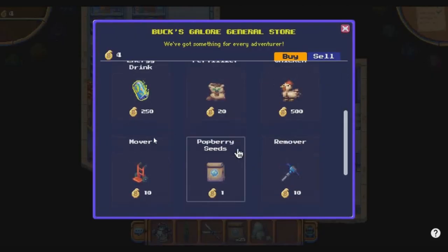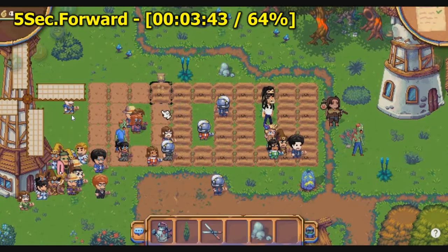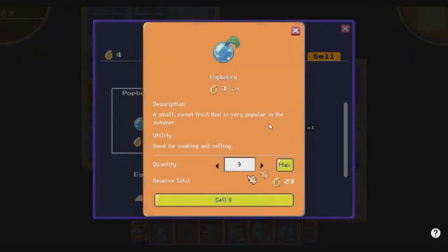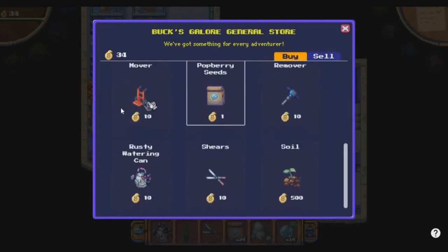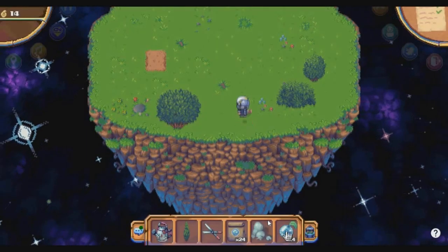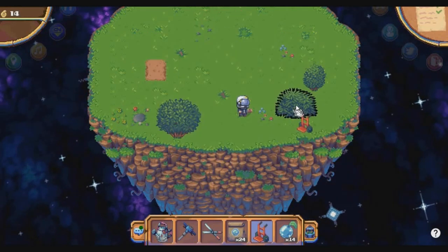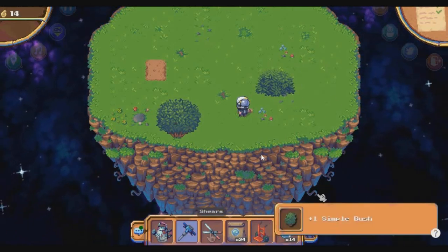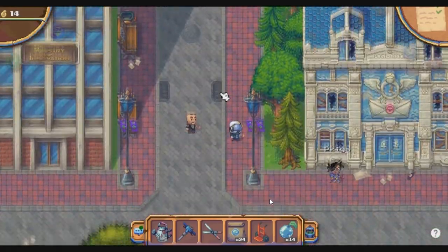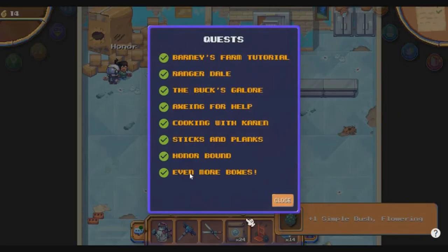For the second quest you need additional tokens to buy a Mover and a Remover tool. Go to Hazel — the Mover costs 10 tokens and the Remover costs another 10, so 20 tokens total. Do some more farming and selling if needed. Once you have the tools, visit your land, use the Mover to move a decorative item and the Remover to remove one. Then return to the Post Office, talk to the lady, and both land quests are now completed.